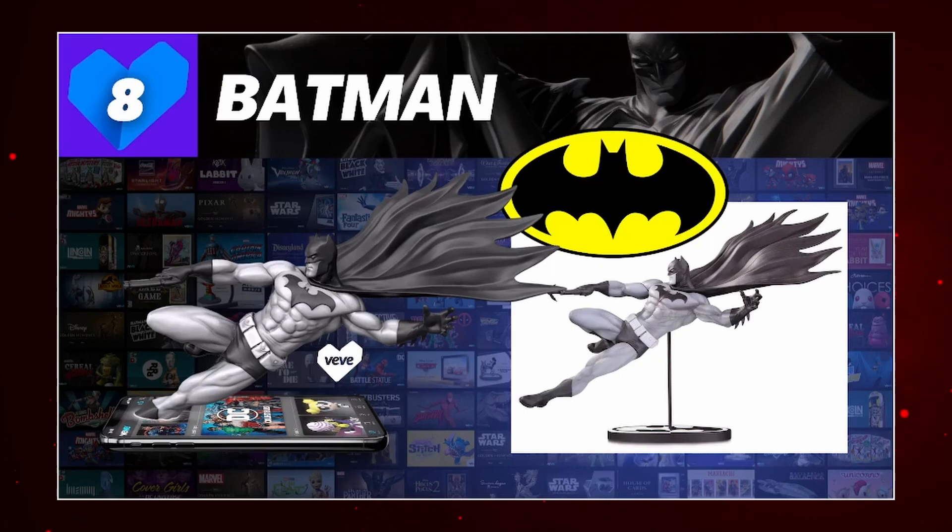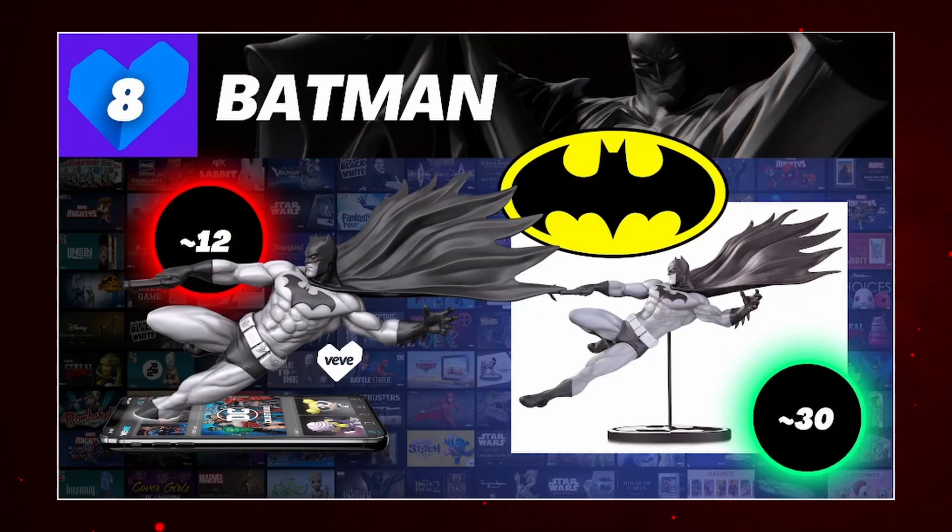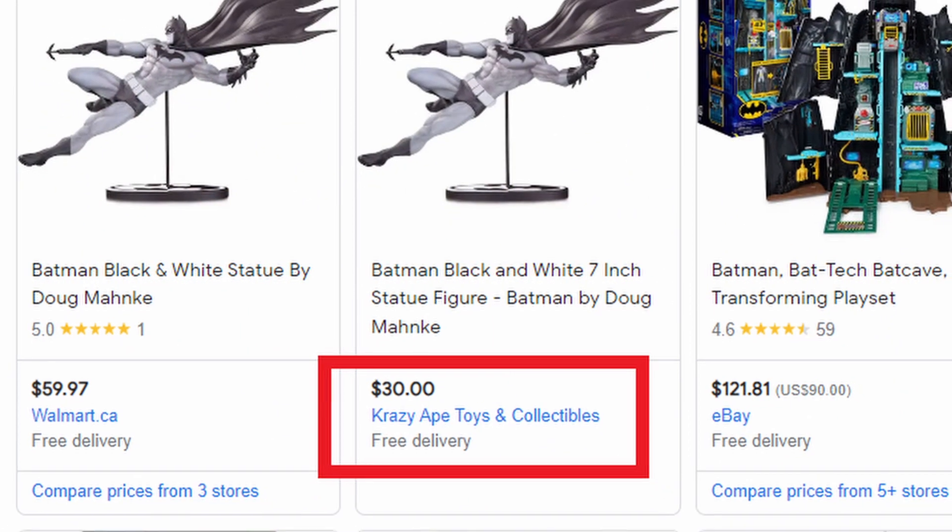Next, let's talk Batman. A lot of black and white pieces were discussed in part one from series one through three, but this time we're covering one from series six. There's quite a large difference in edition sizes — the digital version has 12,800 editions whereas the physical has 5,000. They're actually not too far apart in price: the digital is roughly 12 gems in the secondary market, while the physical is roughly 30 USD.